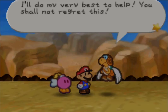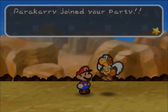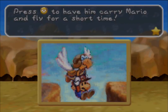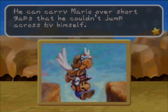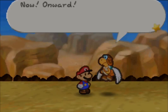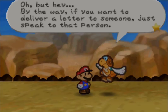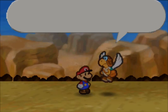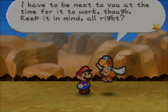Parakary joins our team! You can press Down to get him to fly and carry Mario over short gaps. In battle, he can either use Skydive, which does 1 damage — 2 if you use the action command — or Shell Shot, which does 5 damage but you have to aim. Also, if you want to deliver a letter to someone, just speak to that person, but Parakary has to be next to you for it to work.